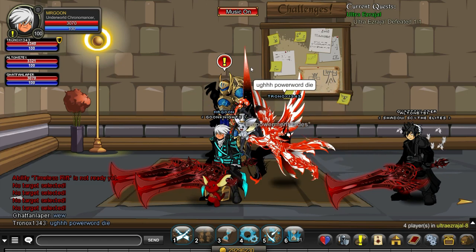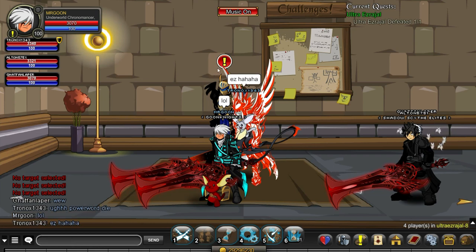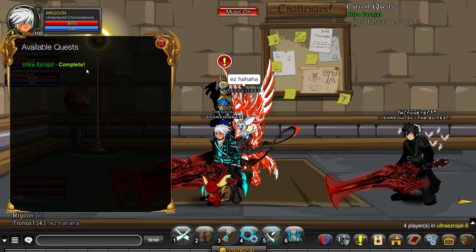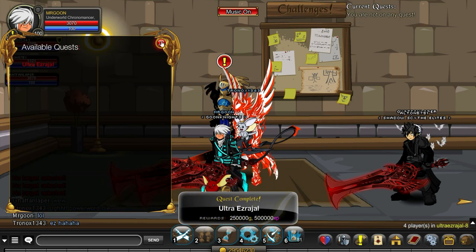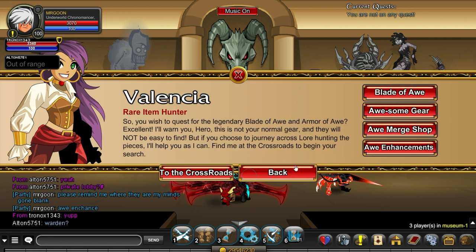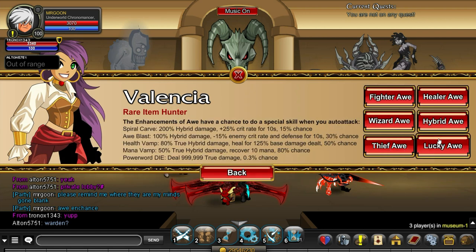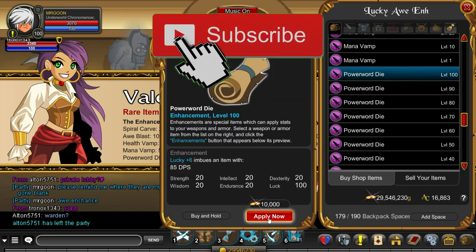Huge shout out to everyone that featured in this video. For anyone unsure on how to get ore enhancements, I'll show you exactly where to go. In Valencia, look at your Armor of Ore and in there you will find all the ore enhancements. I use the lucky ones on my weapon, then select Power Word Die and you are away.